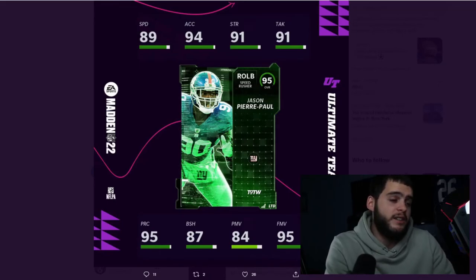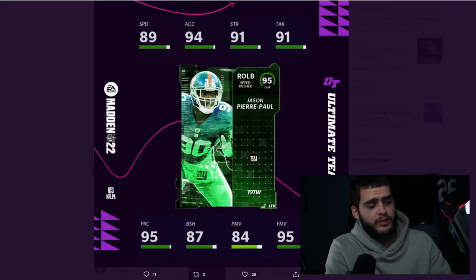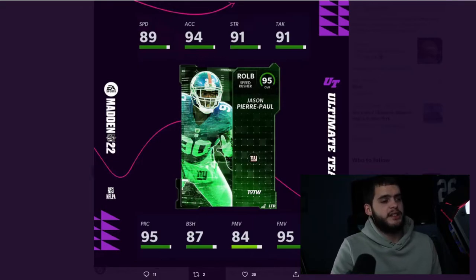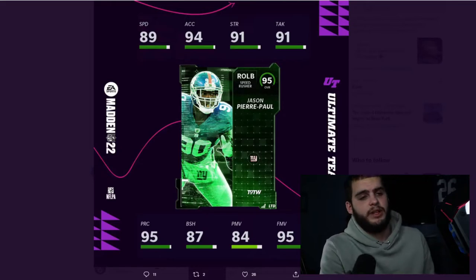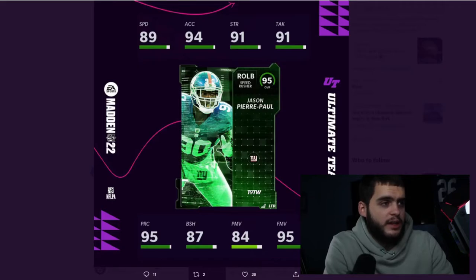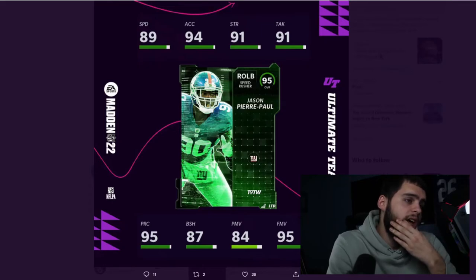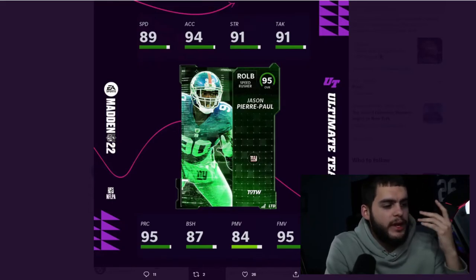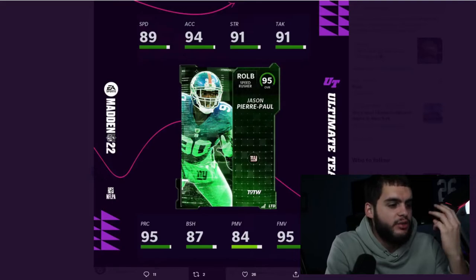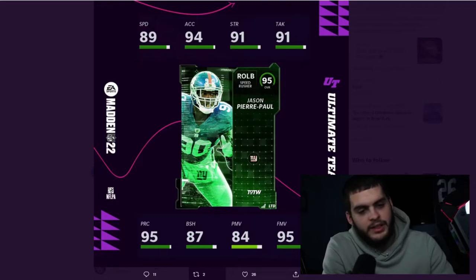The final player is Jason Pierre-Paul on the Giants — he does play on the Bucs now but the card is on the Giants. He's a linebacker speed rusher and this is the LTD, so there'll be a pass player since he still plays. He has 89 speed, 94 acceleration, 91 strength, 91 tackle, 95 play recognition, 87 block shed, 84 power move, and a nice finesse move. I don't like the card though — the block shed is too low. I don't understand how they give us a 95 overall player with three stats in the 80s.